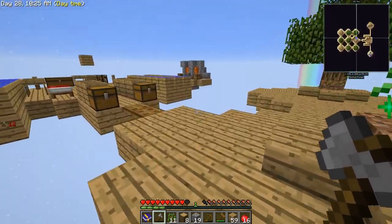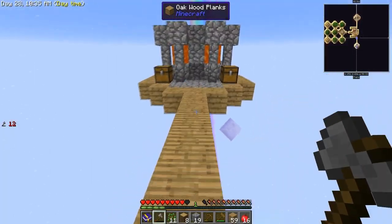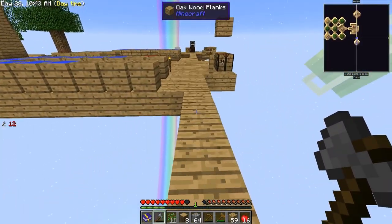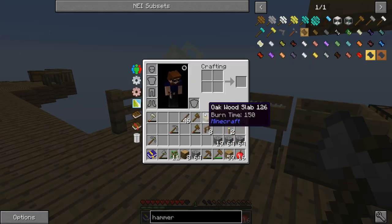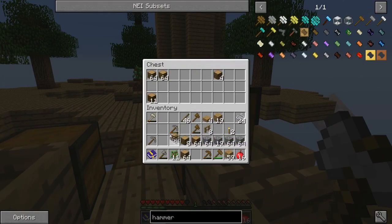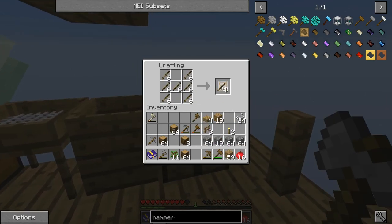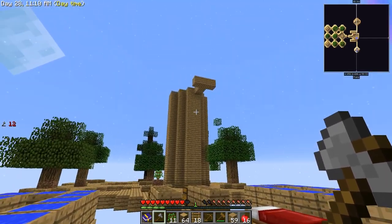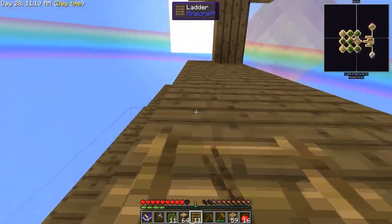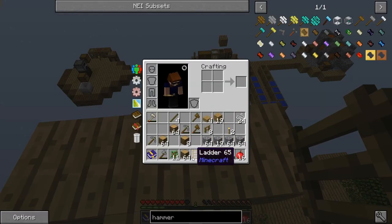We need a few ladders for this project. We'll grab cobble from the cobblestone generator - that's all I have at the moment. We'll grab some logs and convert them into ladders - 18 should be about right - just so we can get up there.